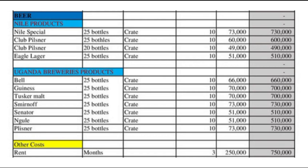Today we shall be going with beer. For beer, you'll have to stock Nile Breweries products. Among them, there is Nile Special. For Nile Special, you'll get like 10 crates. Each crate carries 25 bottles, and each crate is around 73,000 shillings.